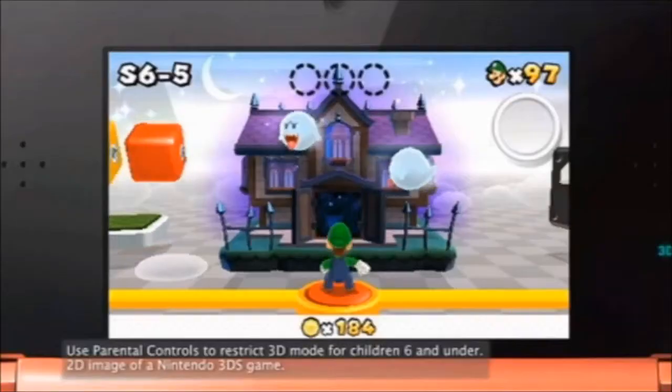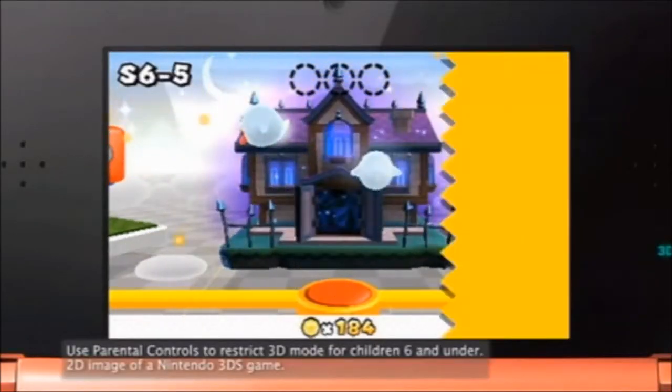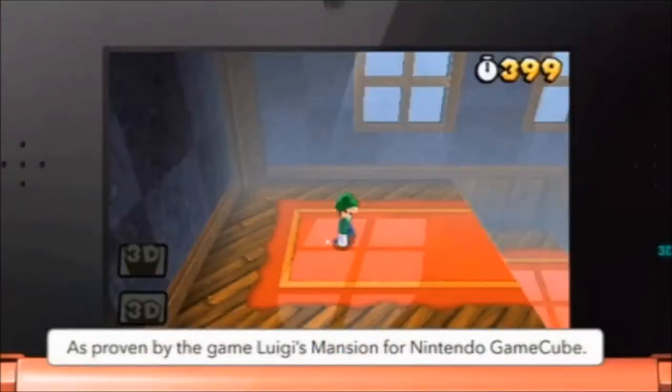Last time we introduced you to the special worlds in Super Mario 3D Land. Today we're going to take a look at Special 6-5, one of the more challenging levels in the game. Special 6-5 is a perfect level for Luigi, because he's used to scary places.